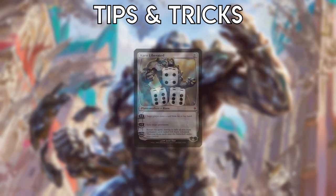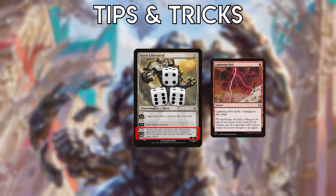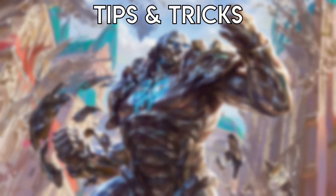You should almost never reset the game with Karn Liberated using its minus-14 ability, since if you've gotten to 14 counters you're probably winning the game already. The exception is if you might lose the game at any moment — for example, if you're at a low life total against Burn. If you do restart the game with Karn, you'll begin on the play and any creatures you control will be able to attack immediately.